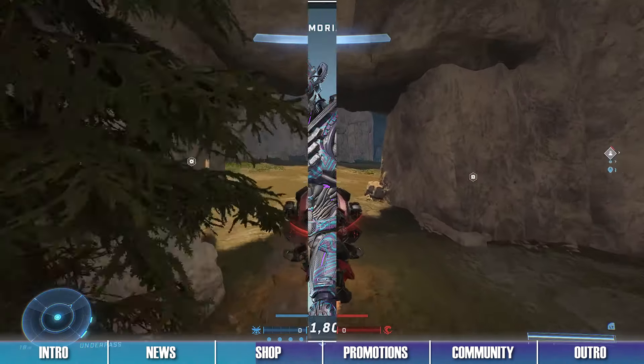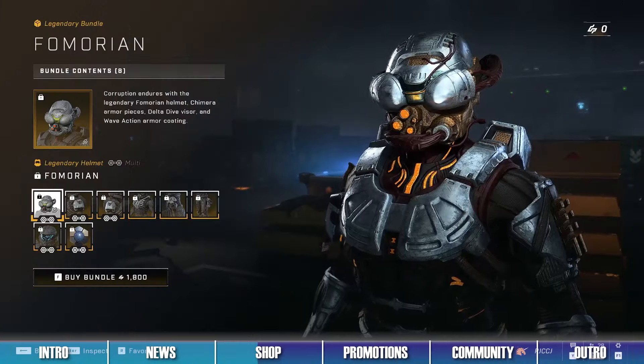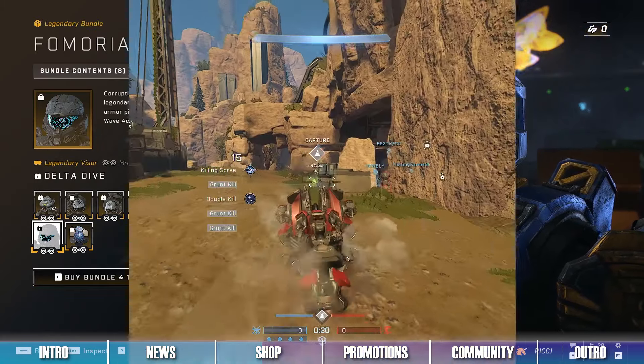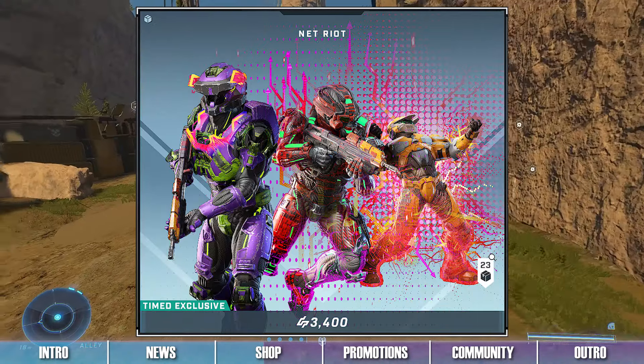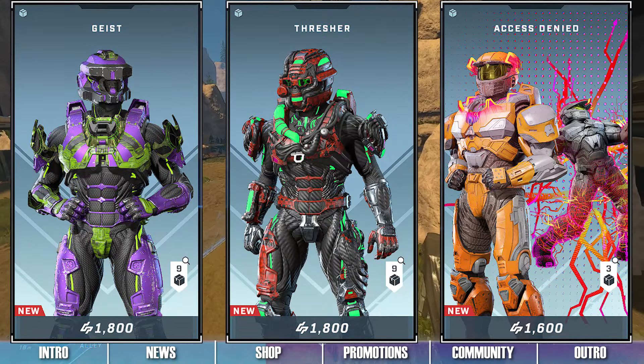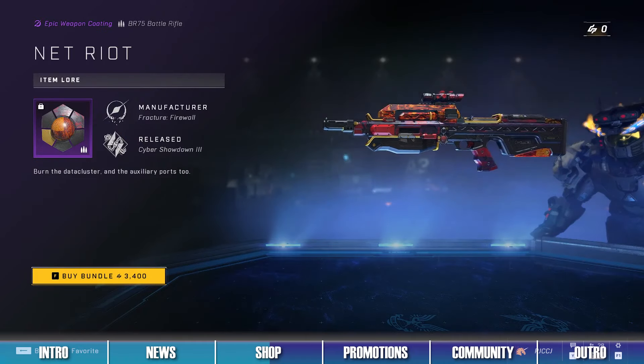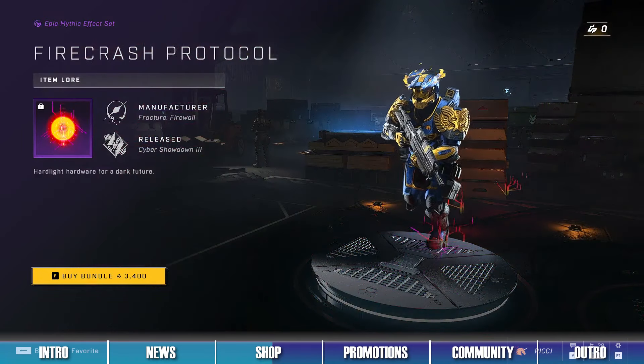The third bundle in the shop is the Fomorian Bundle, which contains items like the Fomorian Helmet and the Delta Hive Visor. The fourth bundle in the shop is the Net Riot Super Bundle, which includes all the items from the Geist, Thresher, and Axis Denied Bundles, as well as the Net Riot Weapon Coating and the Firecrash Protocol Mythic Effects Set.